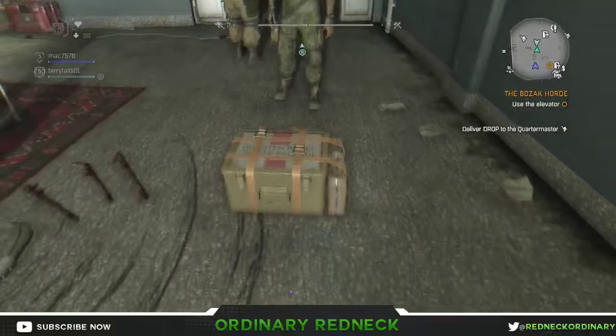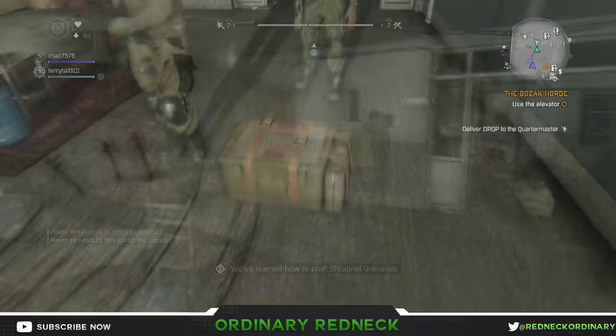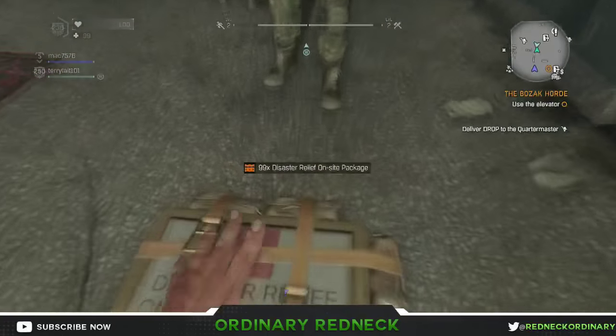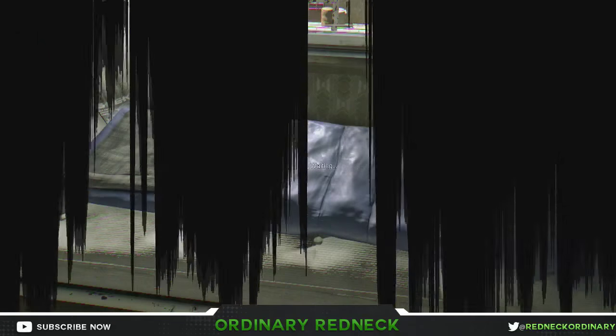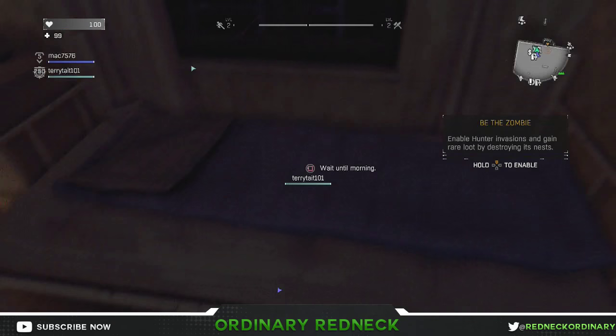Get yourself a few disaster relief packages — you can hit me up in the description below if you need help. Once you have the packages, you're gonna need a friend to host the game and make sure it's in the slums. Sleep in a bed until it's nighttime — this is where the fast part really comes in.